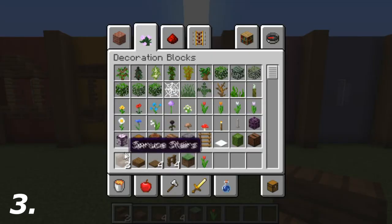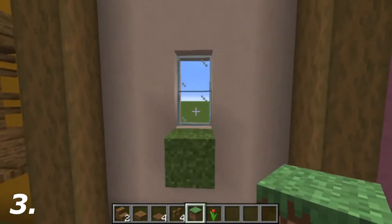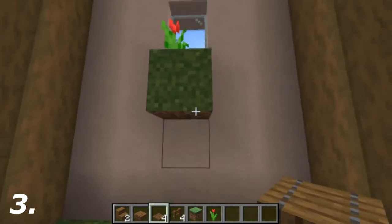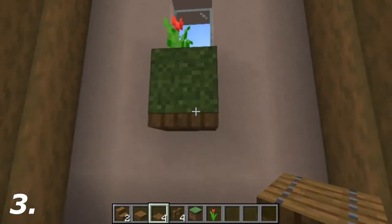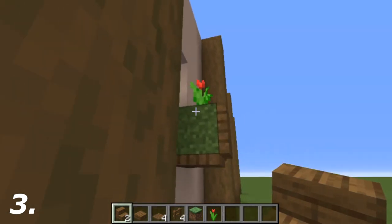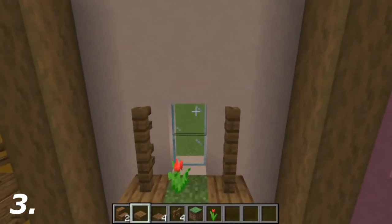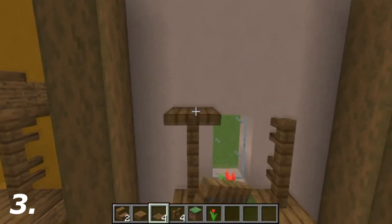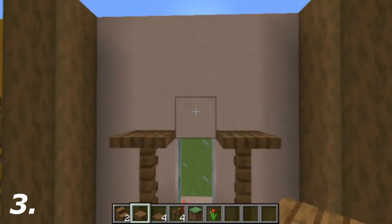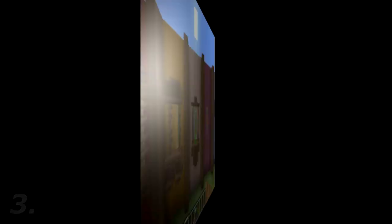For the third design you're going to need two spruce stairs, one spruce slab, four spruce trapdoors, four spruce fences, one grass block, and a flower of your choice. Start by putting the grass block just below the glass, put the flower on top of that. Below it put a spruce trapdoor on the front. Then add upside-down spruce stairs coming off the grass on the right side and the same on the left side. Two spruce fences on top of each side, then a trapdoor on top of the fence on the left and right, and a regular spruce slab in between. That's the third design done and dusted.